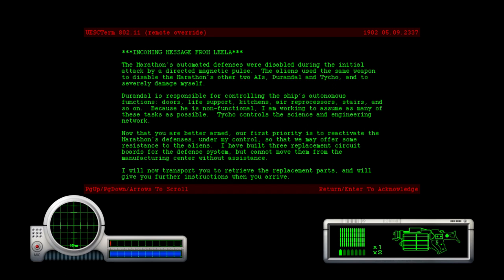That might be my jump pad to get out. Leela: The Marathon's automated defenses were disabled during the initial attack by a direct magnetic pulse. The aliens used the same weapon to disable the Marathon's other two AIs, Durandal and Tycho, and to severely damage myself. Durandal is responsible for controlling the ship's autonomous doors. Tycho controls the science engineering network. Now that you're better armed, our first priority is to reactivate the Marathon's defenses under my control so that we may offer some resistance to the aliens. I built three replacement circuit boards for the defense system but cannot move them from the manufacturing center without assistance. I will now transport you to retrieve the replacement parts and will give you further instructions when you arrive.